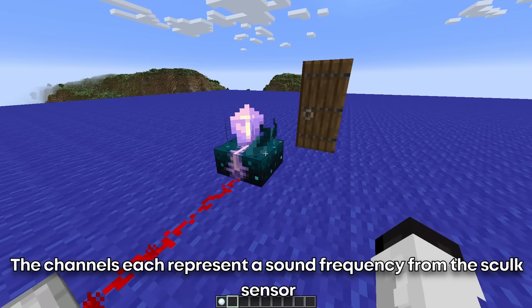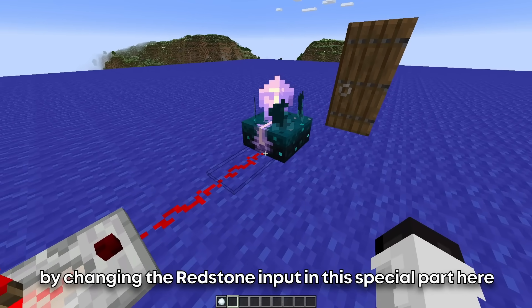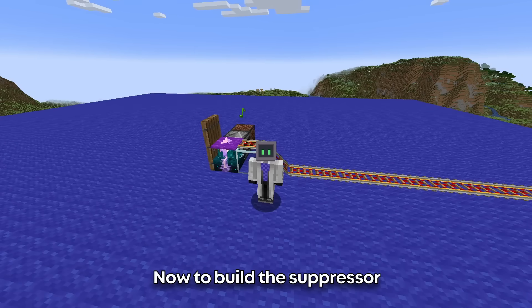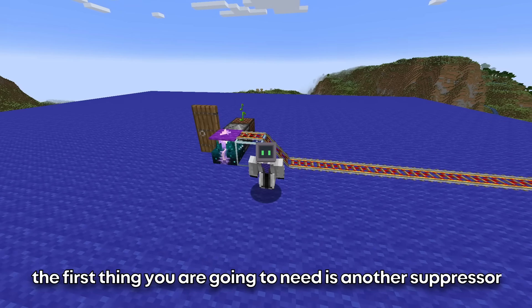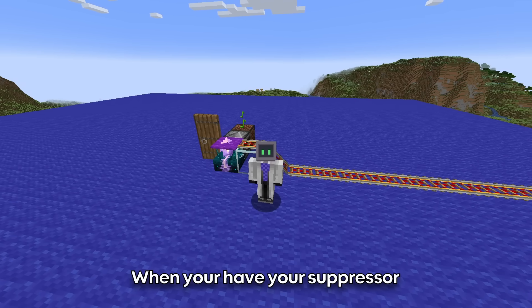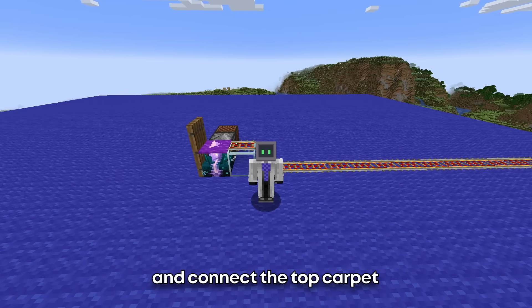The channels each represent the sound frequency from the skulk sensor. By changing the redstone input in this special part here, we can filter out sounds to get only the ones we want. Now, to build the suppressor, the first thing that you're going to need is another suppressor, which is a little bit tedious, but I have a lot of videos on my channel explaining how to build them.